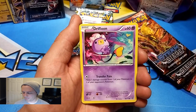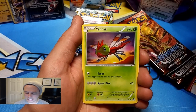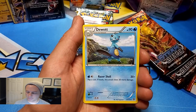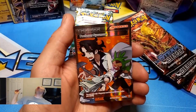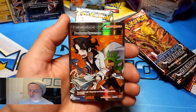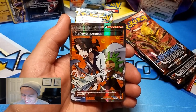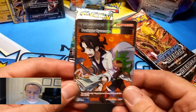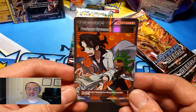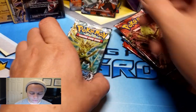Volcanion tin now. Red, Ponyta, Drifloon, Larvesta, Palpitoad, Yanma, Armor Fossil Shieldon, Klefki, Dewott, Oshawott Reverse Holo. This card right here pays for every single tin I'm opening up right now. Are you kidding me — a Professor Sycamore Full Art! This card is worth like 45 freaking dollars. I think Volcanion might take this.